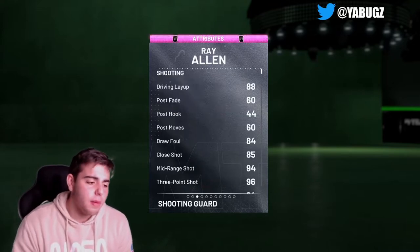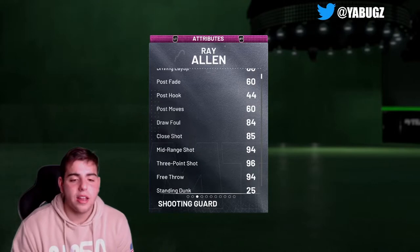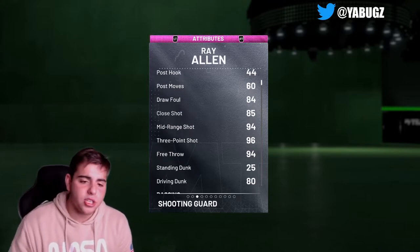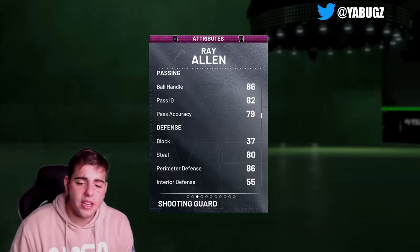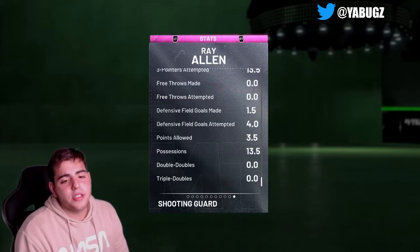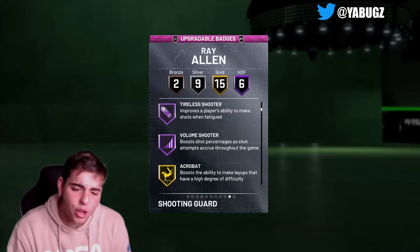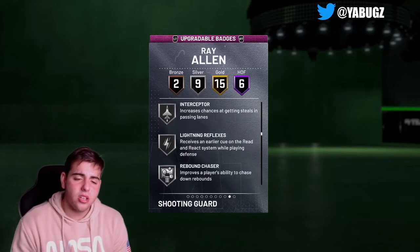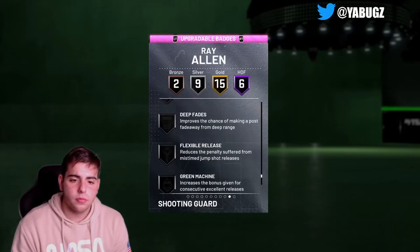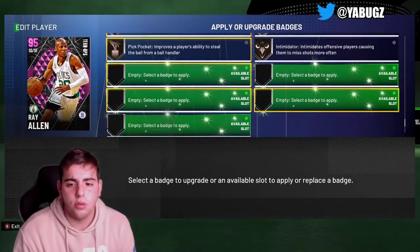If you need MT hit me up — I am selling MT and also buying MT. Here it is: Ray Allen, vL Goat. We pulled him in a pack — it was my third pack — and we got the Goat Ray Allen: 96 three-point shot, 94 mid-range, the list is just absolutely incredible. 94 mid-range, 96 three-point shot, standing dunk 25, driving dunk 80, steals 80, perimeter defense 86. 97 offense, 86 defense. He's got an amazing shooting line — Clutch Shooter, Corner Specialist, Slippery Off-Ball, Tireless Shooter, Volume Shooter. He does not have Range Extender — he has Gold Dead Eye and Steady Shooter, which is a bit of an L. Can you apply Range Extender to him? I don't think you can, and I do have a Range Extender in my collection.